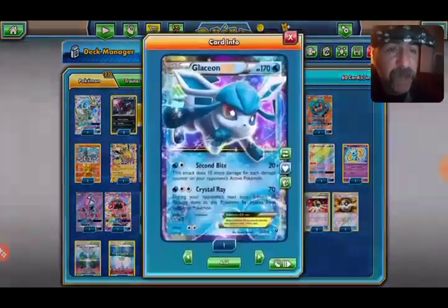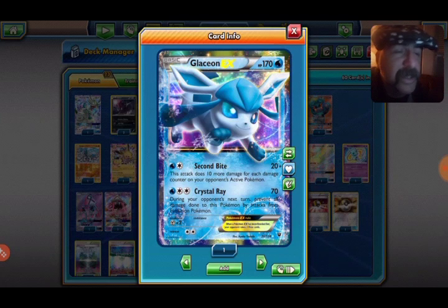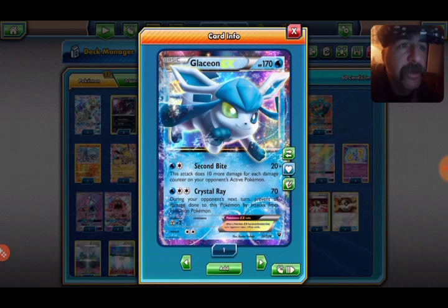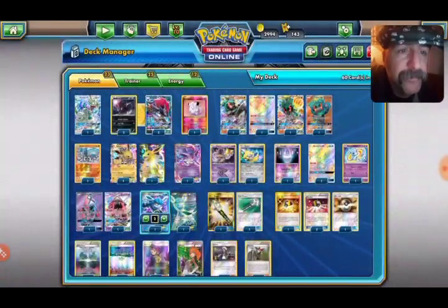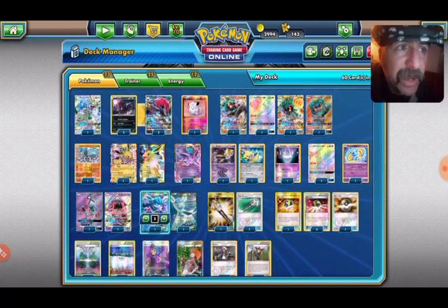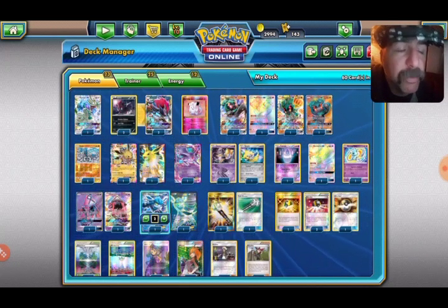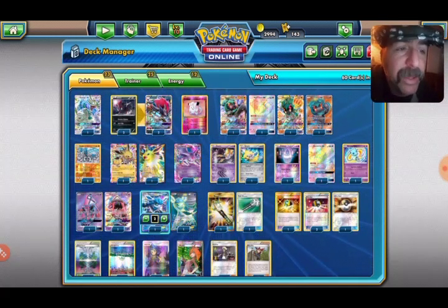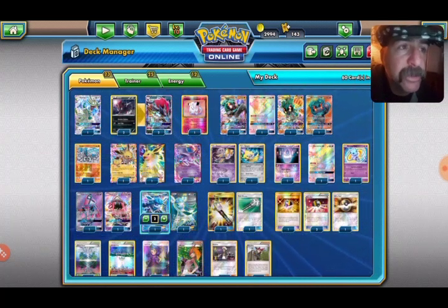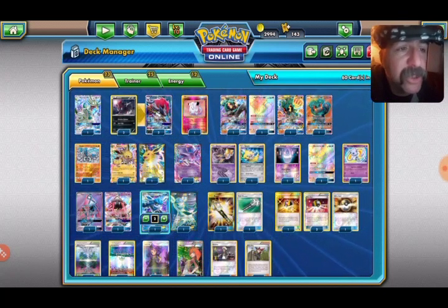Two Leleles and two Glaceons. Crystal Ray is the same as Jolteon's Flash Fire except it's for Evolution Pokémon, so it's another shield against Evolution Pokémon. Lele is self-explanatory — they're in every deck and really important. Because this is a supporter-heavy deck and not an item-heavy deck, Marshadow is weak to Psychic, which is rough with Garbodor, so we don't want to give it too much to work with.